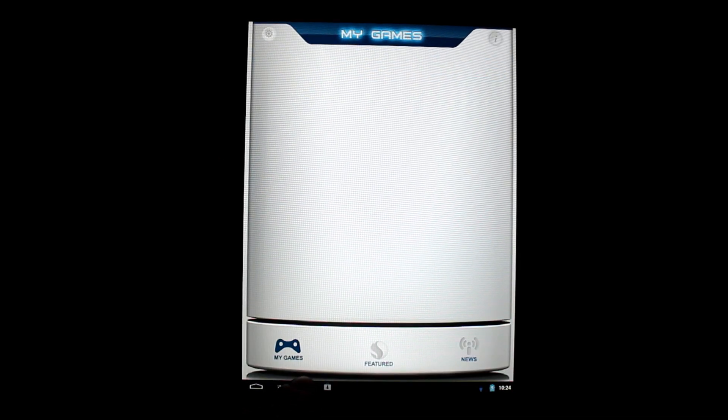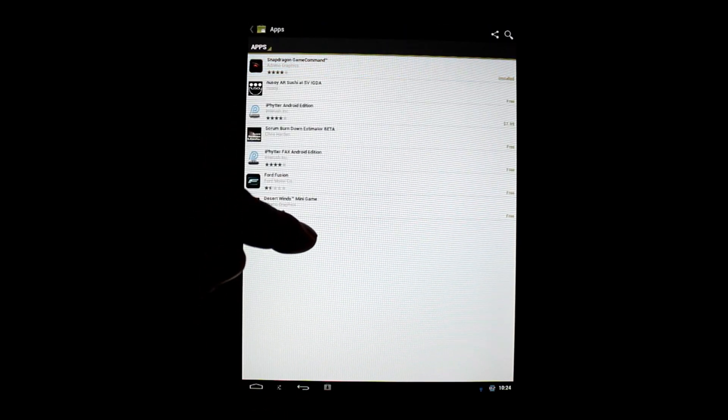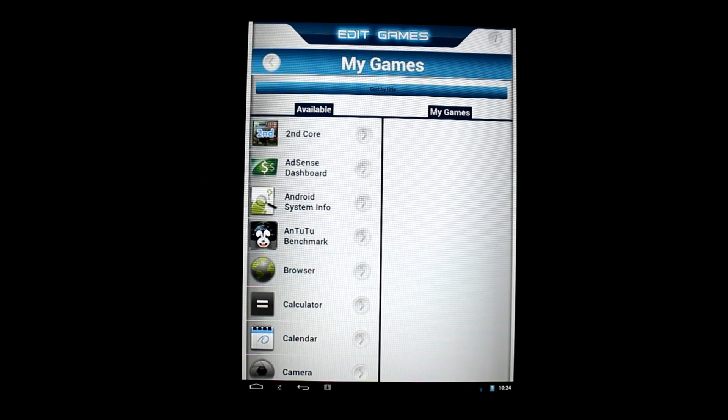Let's do that one more time because that's just a lot of fun. Alright, Game Command — and we'll let it talk. "By your command." So when it first comes up, you'll notice that I have this in portrait mode. It does not work in landscape mode, so that's why I'm in this position now.